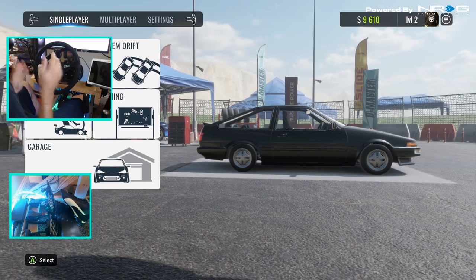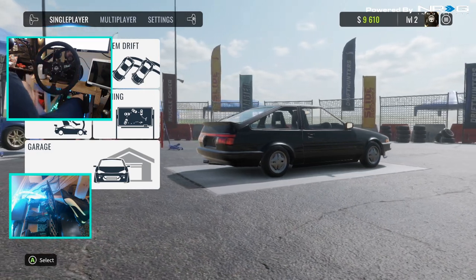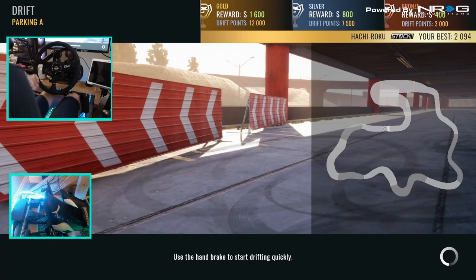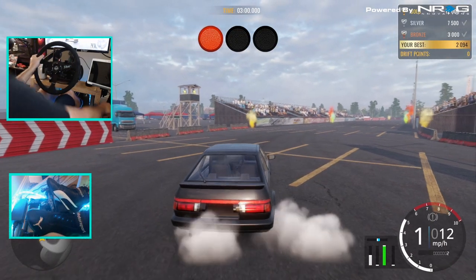As for wheel feel, I haven't changed any settings. This is just bare bones factory settings in the game. We're going to go drift in the stock Hachiroku right now at Parking Lot A because we don't have a lot of money. Then we will do some tuning — we're going to try and see if we can beat my best score of 2,000 in a stock Hachiroku. So let's go. Definitely super excited to be playing this game before the release on Xbox One — a big thank you again to the developers.